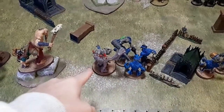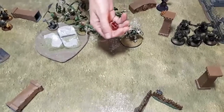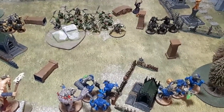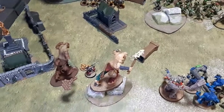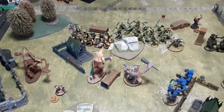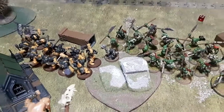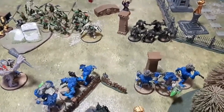For the Gloomspite hero phase, the Trogboss uses Finest Hour. Taylor grabs a CP — smartest move, leaving him with two for the remainder of the turn. It's not turn two so the Bad Moon hasn't come on yet. The giant completes his move and the Ardboys redeploy forward, stopping the Gits from easily reaching the Wardokk general. The Rockguts have 12-inch range Boulderz and we aim at the Warboss.